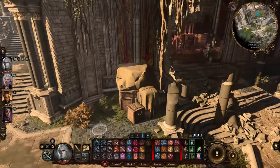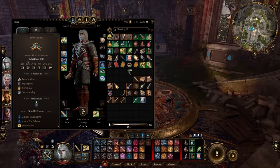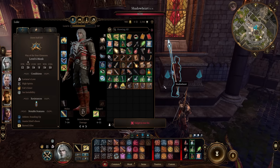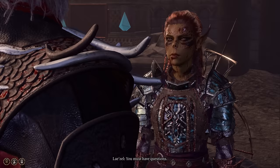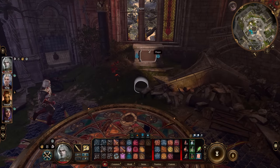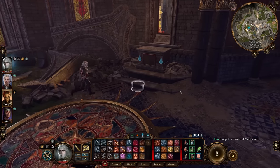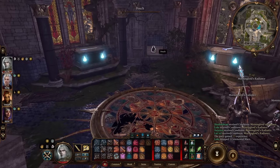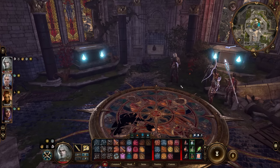Now make your way back to the pedestal room. Place the battle axe on one pedestal, the hammer on another, and the mace on the last one. That will unlock a container allowing you to get the Dawn Master's Crest, which you'll use later to unlock a pedestal holding the legendary weapon.